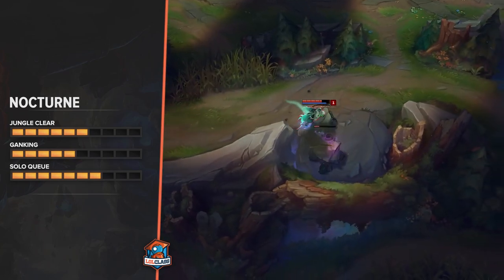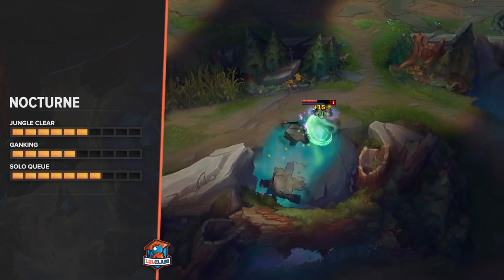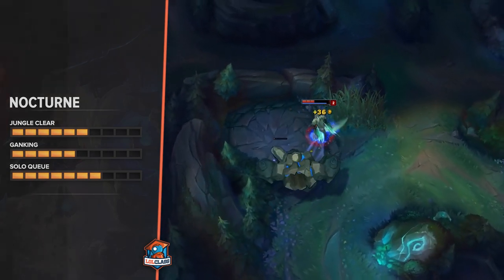For Nocturne on the purple side, it's basically the same thing but flipped. You start at Krugs on the top side and then work your way down to red followed by blue. Once you have double buff at level 3, you can look to gank mid or bot or take the crab.